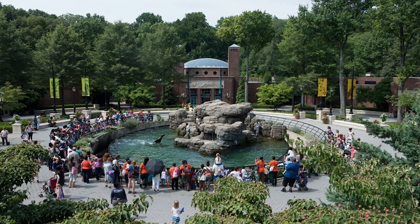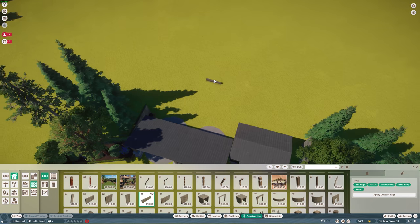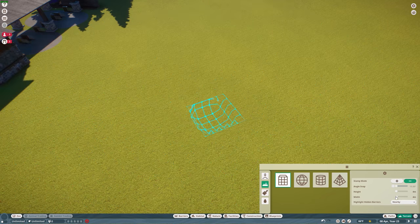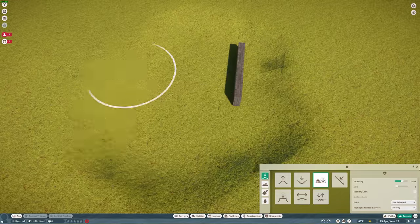Before we jump into the time lapse and construction, I want to talk about the inspiration behind what I'm about to do. I wanted our first habitat to be right there as soon as you enter, in the center plaza. I got a huge amount of inspiration from a little zoo called Prospect Park in Brooklyn — as soon as you enter the park they've got this really cool sea lion exhibit right in the main plaza, and it's really cool. Before I even knew about the North American pack I had already had this in mind. I was going to use penguins as the center exhibit, but since we're actually getting sea lions in the new DLC, it added up perfectly.